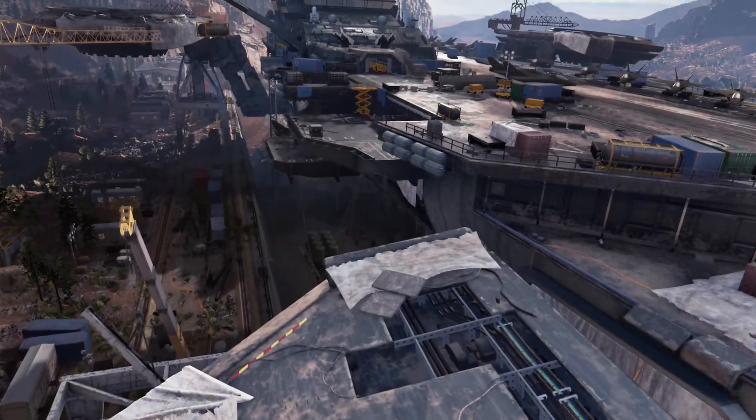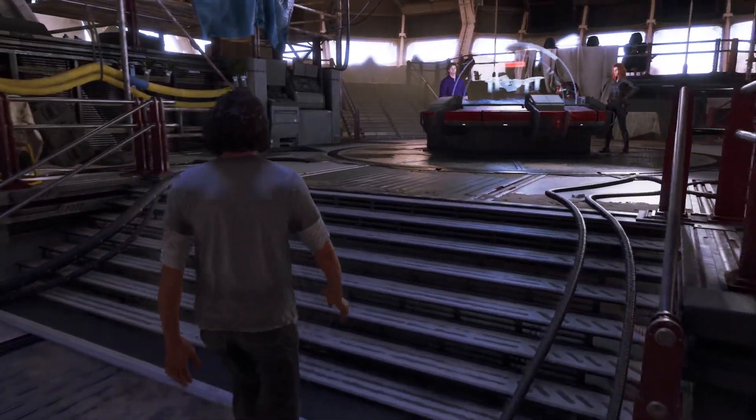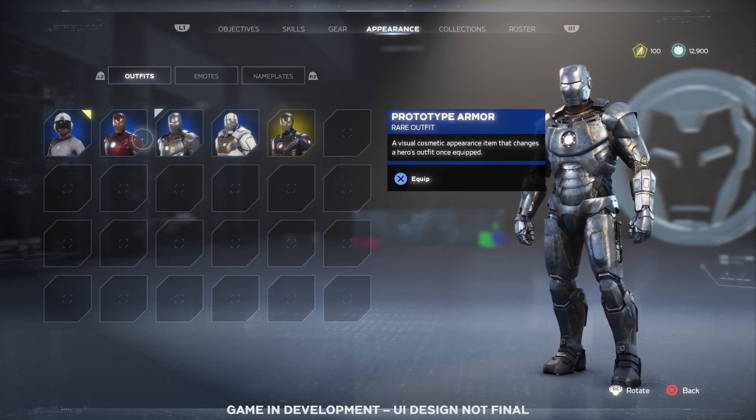You'll start by establishing a base of operations in a decommissioned helicarrier which gets upgraded throughout the story. You can customize your heroes to play solo or assemble online with your friends, defending Earth from ever escalating threats.